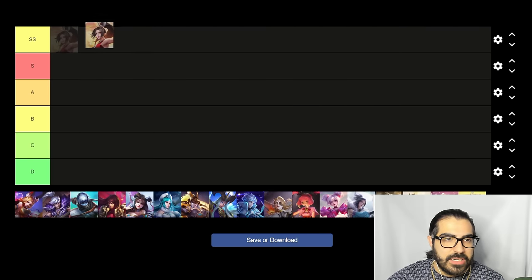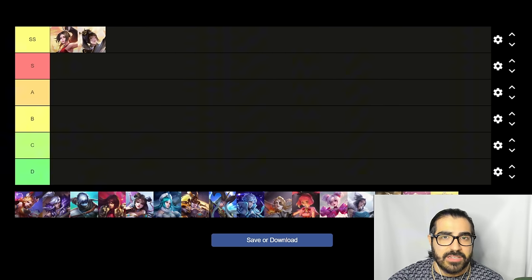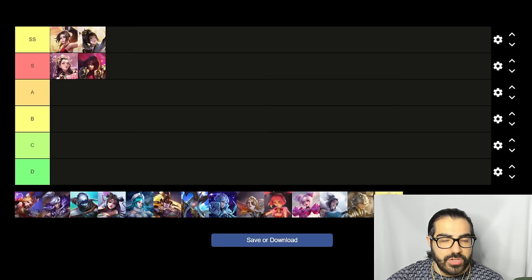For the mid lane, SS tier is Mai and Shangguan — still the best mid laners in the game. Mai has a lot of poke, damage, assassinating power, and mobility. Shangguan got a buff and has the ability to go into the backline and kill people mid-air with her stacks. Yu Han is S tier in mid lane too — a lot of poke, immunity on the ultimate, stuns with the second skill, and easy gank setup. Zou Yu got a massive buff to the second skill's damage over time and healing, making him S tier now.